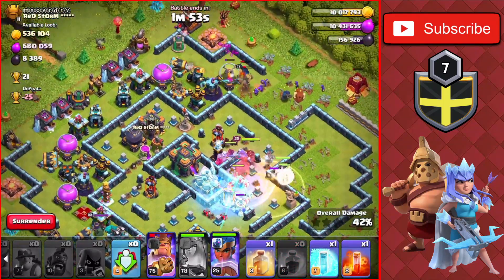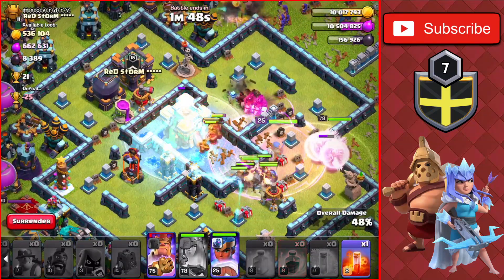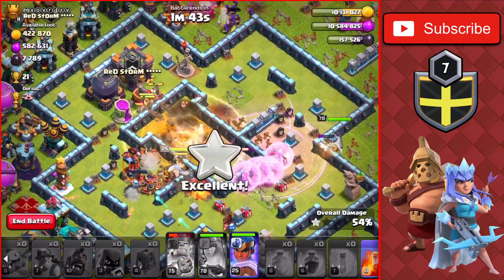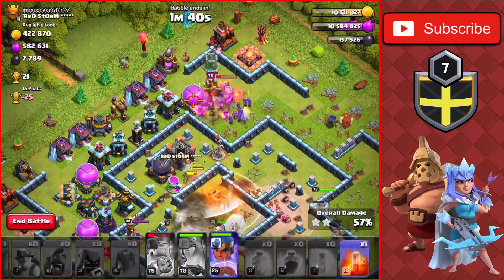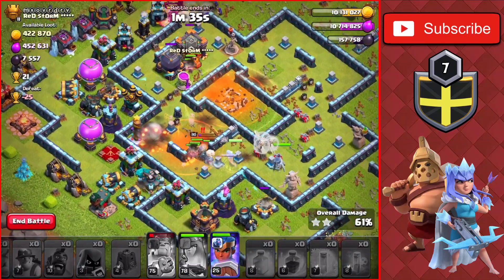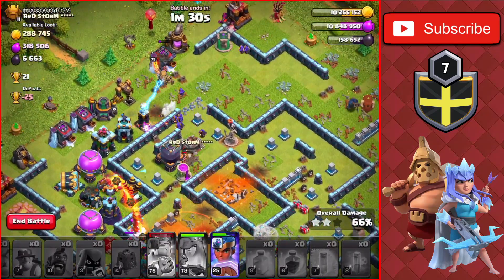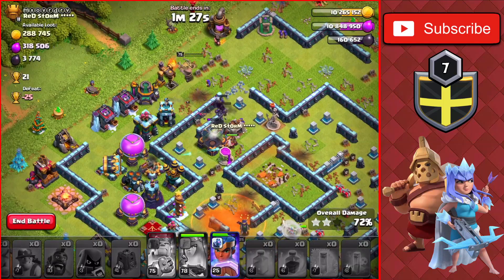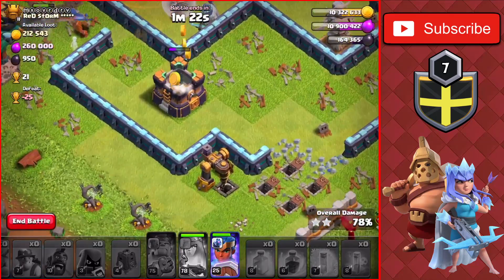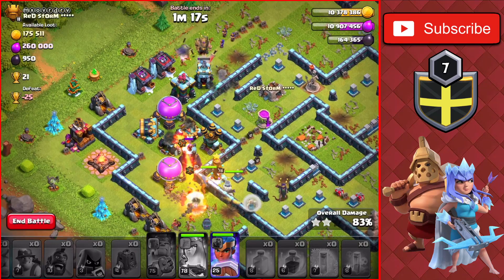We Heal the Hogs once they reach the Inferno Tower, then Freeze it since it's the only real splash damage left besides the Town Hall. The Town Hall gets frozen and healed through. We use the King's ability at the top and drop a Poison on the enemy Queen, taking her out easily. The Royal Champ and Queen head to the bottom. We basically took out all the loot and we're on track for the three-star.